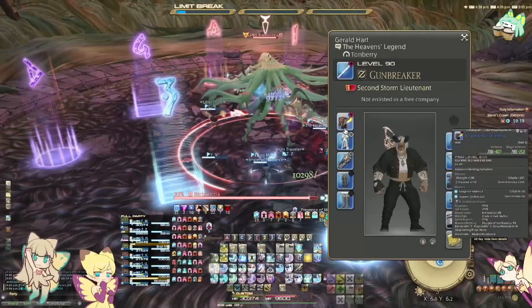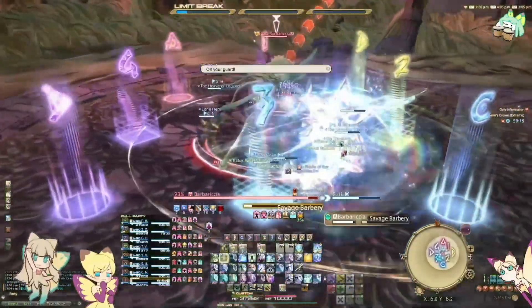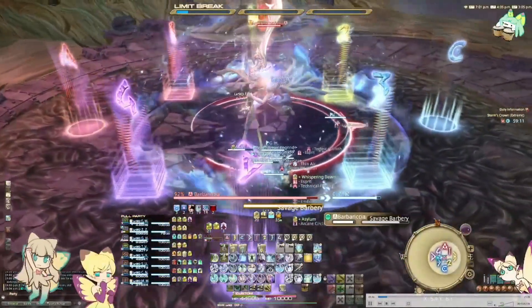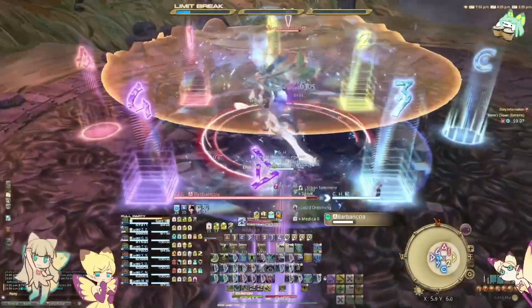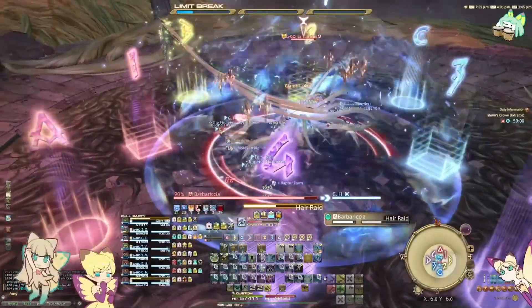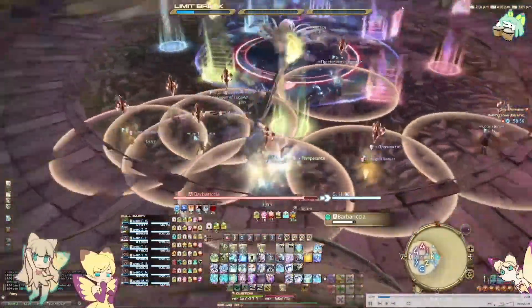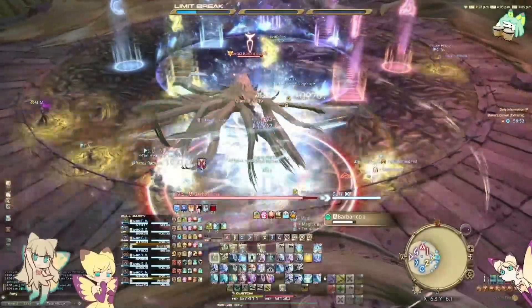The most confusing part of this whole fight is the beginning because she does two sets of three mechanics. She does a sword throw mechanic — you can see she's got a baseball bat stance — and she does a sword retrieve mechanic, and then she does a stack or a spread at the same time. You have to look at her animation to see what she's doing for each one. You can see she's on her knees here — that means she's charging the wall and cleaving behind her.